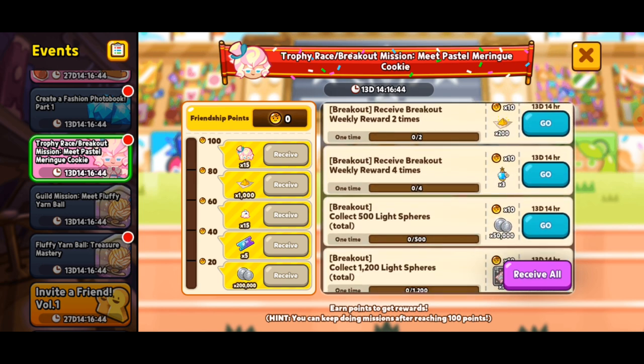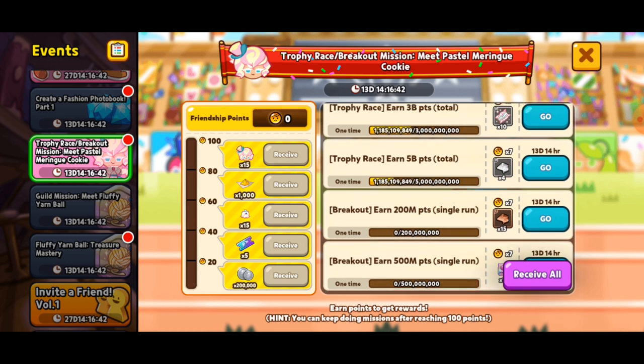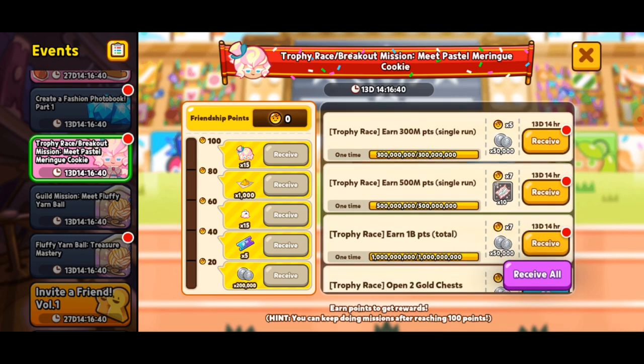Some of these rewards are pretty good — like spirit potions, magic powder, sugar crystals, stuff for the magic candy, and a bunch of other things. But the big rewards are over to the left: 20 friendship points gets you 200,000 coins; 40 friendship points is 5 quick play tickets for main story; 60 friendship points gives you 15 of the new cookie's pet; 80 friendship points gives you 1,000 magic powder; and 100 friendship points gives you the final reward of 15 Pastel Meringue Cookies — definitely helpful for leveling them up quickly.